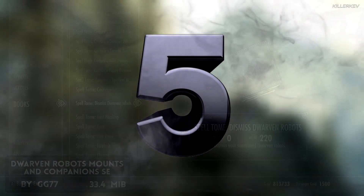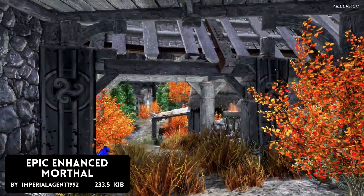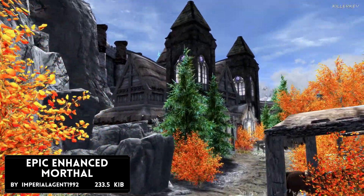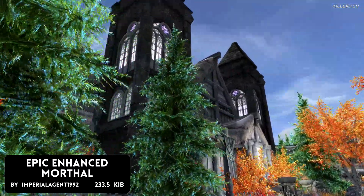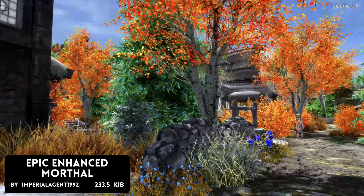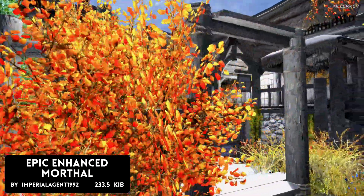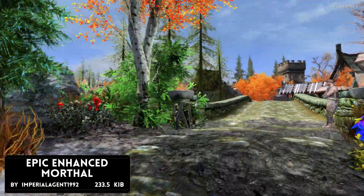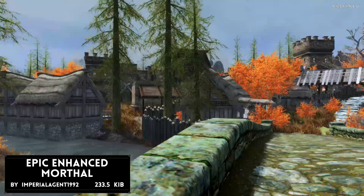Epic Enhanced Morphal is coming in at 233.5 kilobytes of a download. This is the epic version of Morphal — last time the mod author made this one it was adding a few different things here and there, but now has made sort of a fully established compound. It looks absolutely gorgeous — it makes Morphal bigger, it has a wall around it, and has aesthetics such as campfire towers in areas you wouldn't expect. Basically, a castle surrounding this particular city.